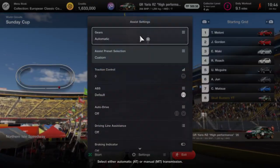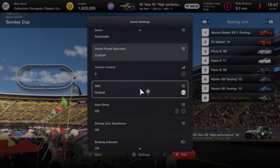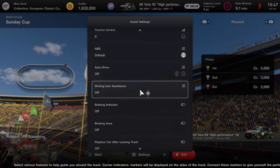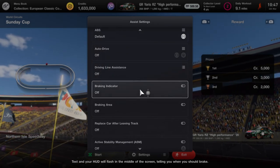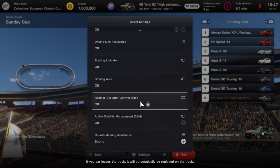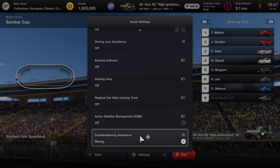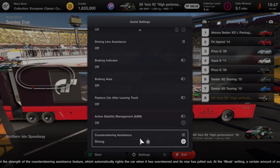Let's head over to assistance. Traction control can be on. ABS is on default. Auto drive you want completely off. Driving line assistance completely off. Braking indicator off. Braking area off. I don't know what that one is — it will be off automatically. These will all be off, and that's on strong because I'm using a steering wheel.